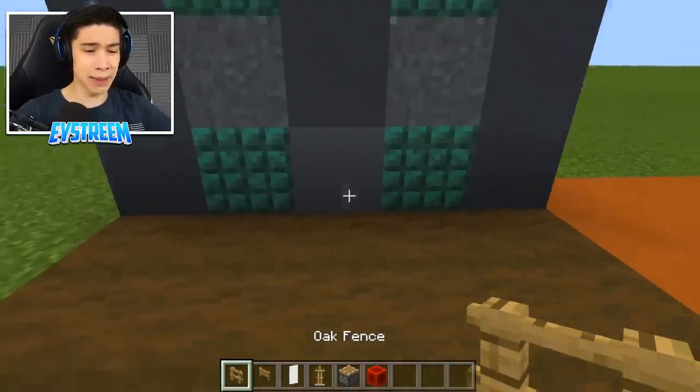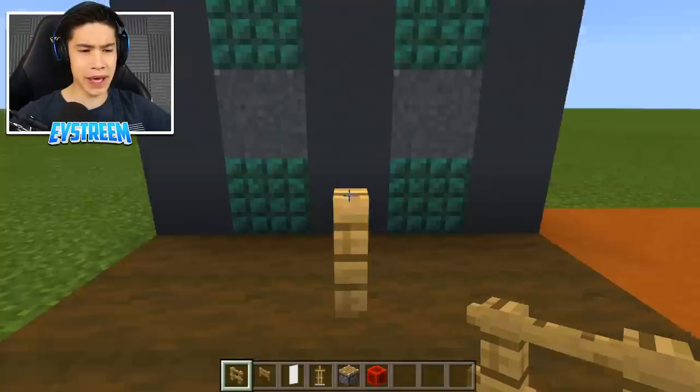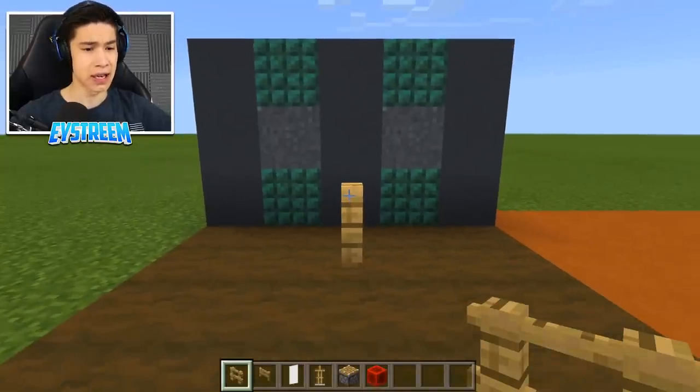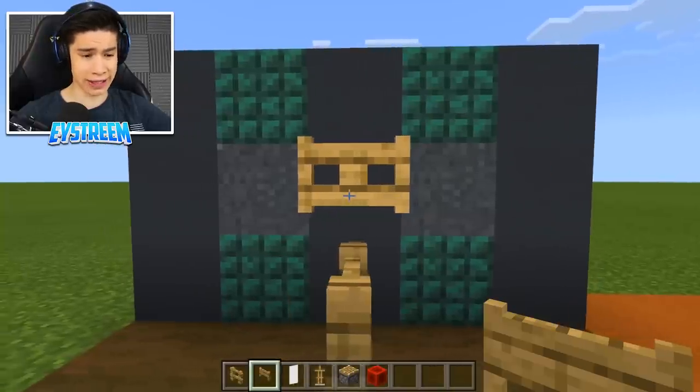The first thing you're going to want to do is come up to where you want to have your easel and place down just a single oak fence. Then directly behind it, you're going to place another one, and above it you're going to place an oak fence gate.